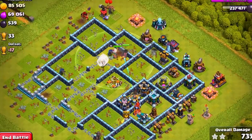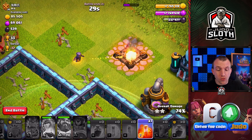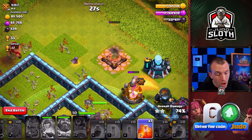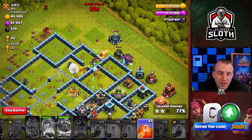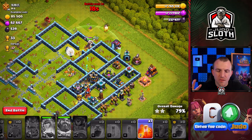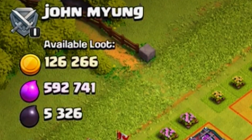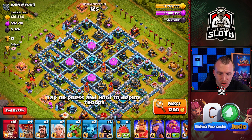We didn't quite get to the back end of the base, so we need to adjust our plan. Number one, we need to use the Grand Warden's ability to help the Super Wall Breakers. Number two, I need to not swag the headhunters, although this headhunter is cleaning up the base pretty good. And number three, I think we need better funneling for the Queen - she needs to go directly into the base. She did a little bit of a dance initially. 80%, not too bad.